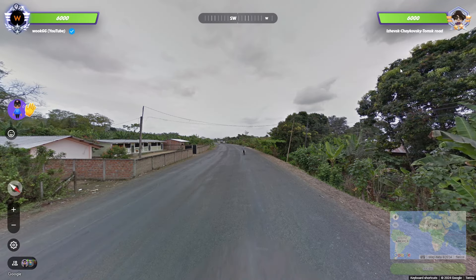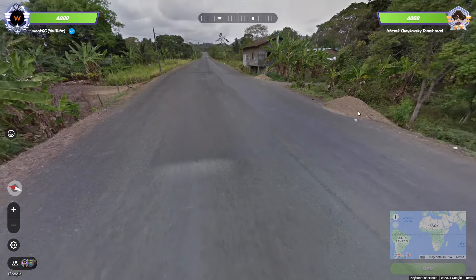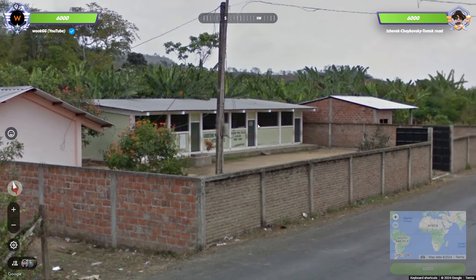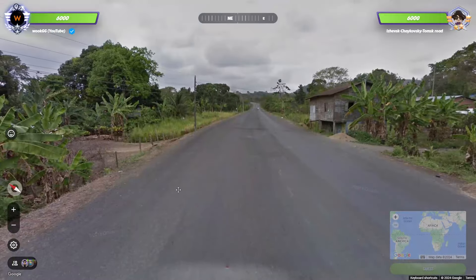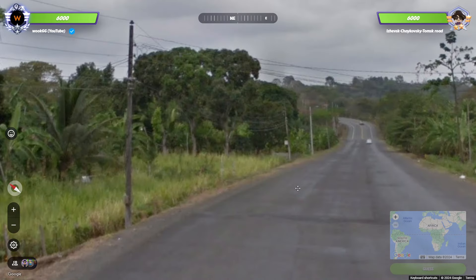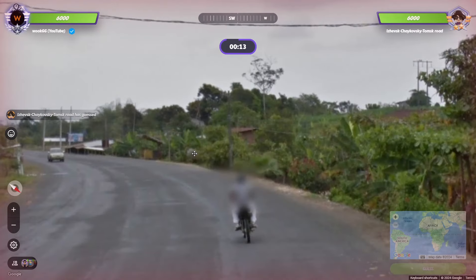Road to 2000 in GeoGuessr, let's go. Game one, we have Izhevsk, Czechoski, Tomsk road. We're starting off in something that looks like Ecuador actually. This car is interesting, but yeah it should be Ecuador, right? Should be Ecuador.